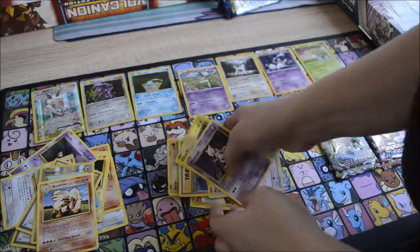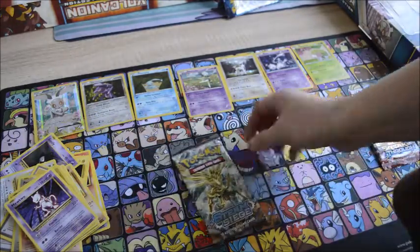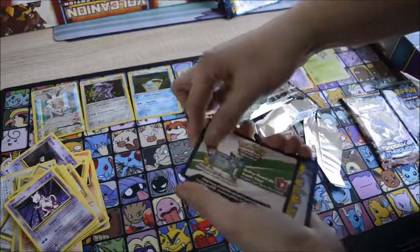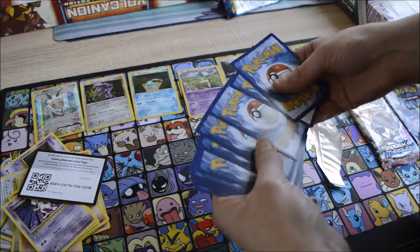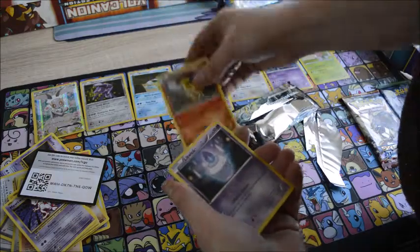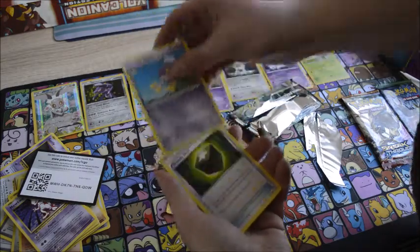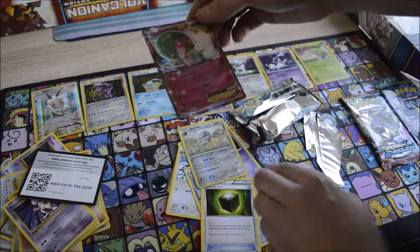Still no closer to my Full Art Mega Charizard and Mega Venusaur Full Art. Next up is Steam Siege — and it's a white coat. We have a Ponyta, Litwick, Joltik, Fungus, Bergmite, Legendere, Drifblim, Greedy Dice, Reverse Shieldon, and a Gardevoir EX. So that is nice.